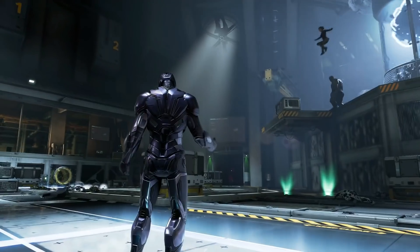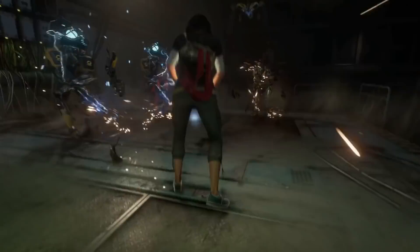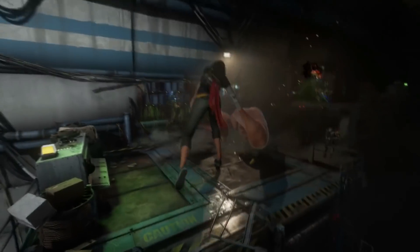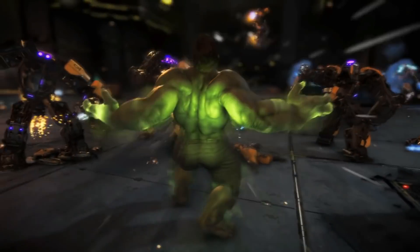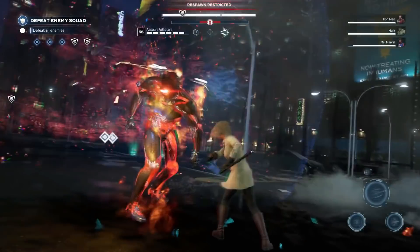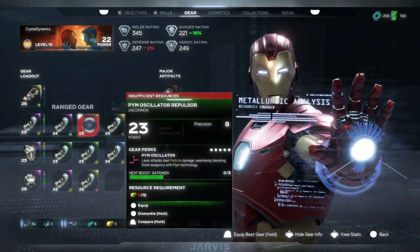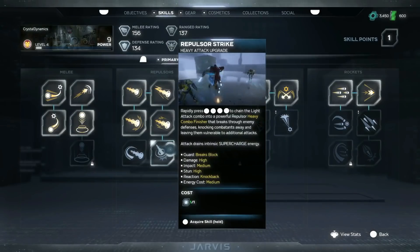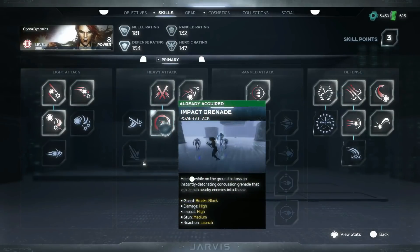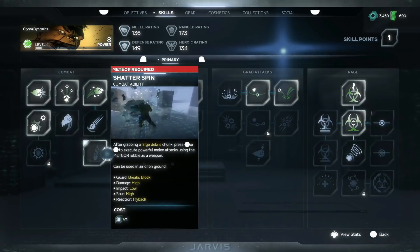Next up, campaign mission reward outfits will no longer disappear from the cosmetics inventory. This was presenting as costumes previously unlocked through campaign progress — such as the Stark Tech outfits — reverting to a locked state. This patch prevents it from happening, but outfits already lost due to bad save states will not be returned until version 1.3.